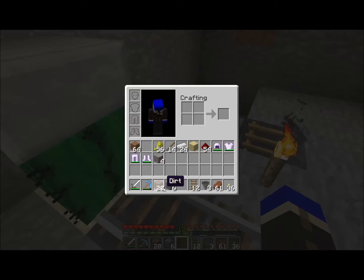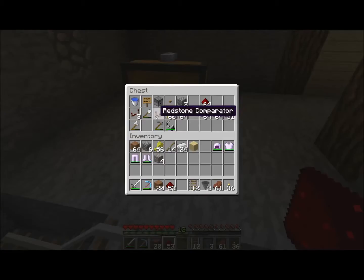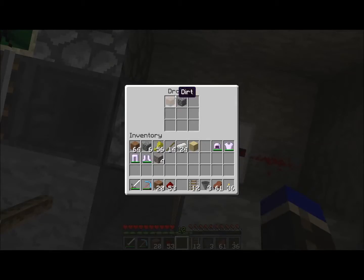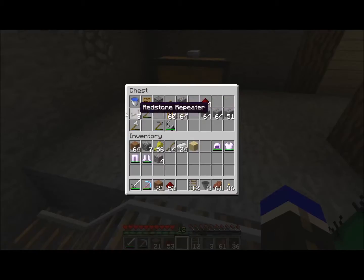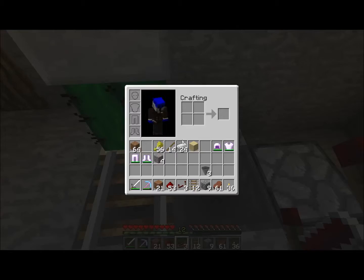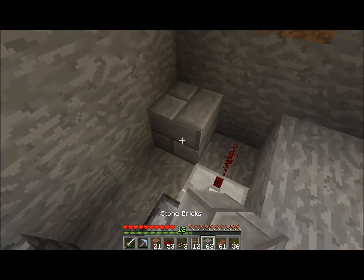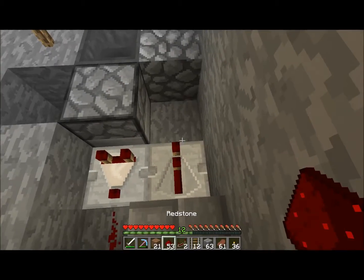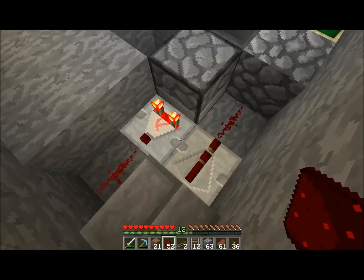I need to put this right down there — my comparator facing this way. Then blocks. You know what, let me actually use the blocks I plan to use. Then into a repeater. So then if I throw a block in...